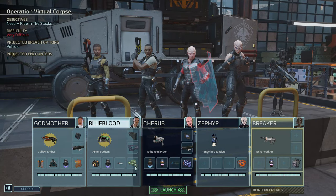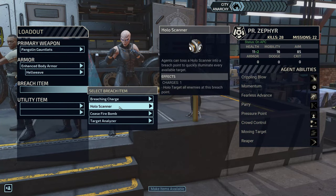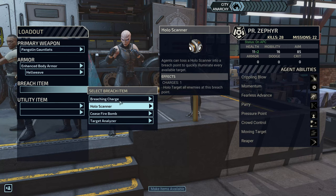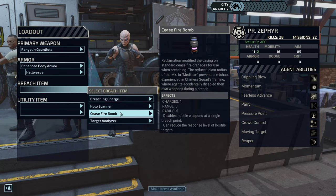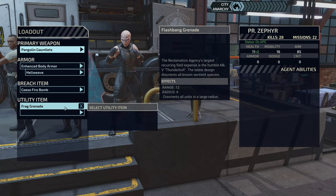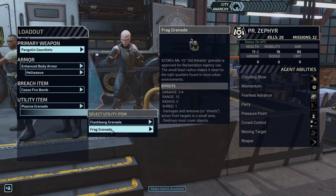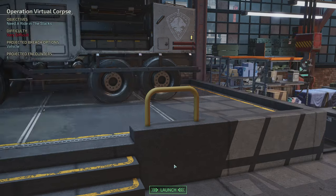For breach items, Godmother has a charge, so she'll get the fire bomb — she's normally the last to enter. For grenades, I have plasma grenade and fire grenade. Plasma grenade makes more damage in range, so let's go with that. Okay, we are ready to go!